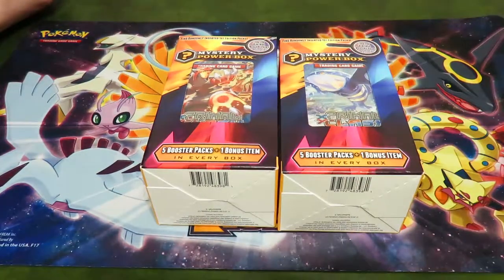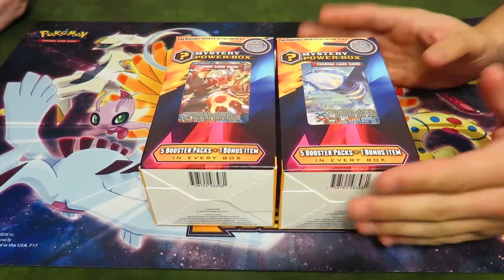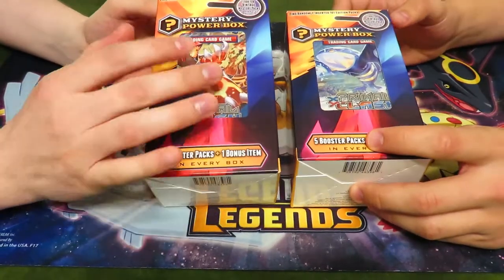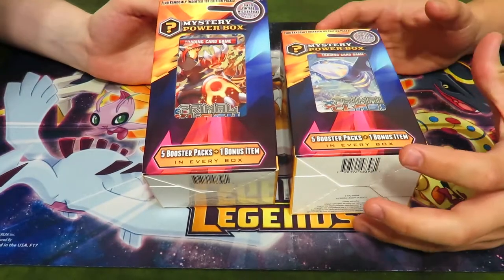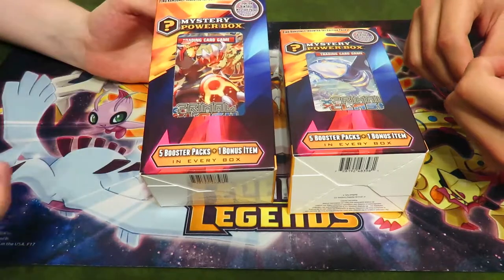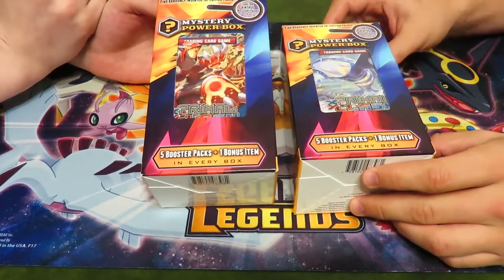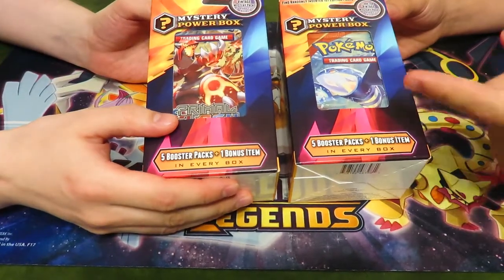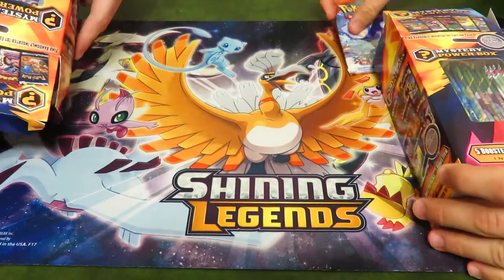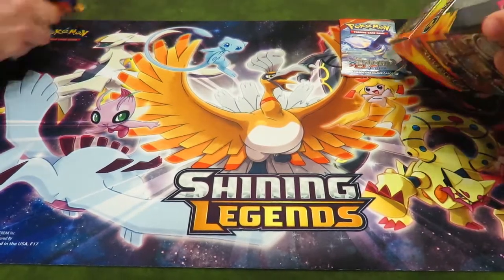I'm going to choose Kyogre. You can have Groudon. Welcome back to Overly Compton Gamers — this is the tiebreaker challenge we've been having. These are modified mystery power boxes; they have a lot more than what's actually inside them. I packed them full of packs — there's 25 packs in each box, evenly distributed. These are packs I got from opening mystery power boxes; I just kept all the packs and shoved them into a single box. I'll go with Kyogre, he'll go with Groudon. We're going to open them one at a time, so it's going to be a long video. Hopefully we have enough battery life.